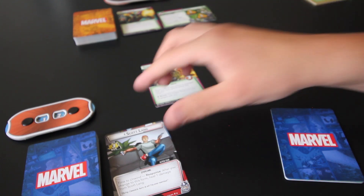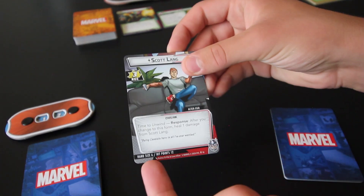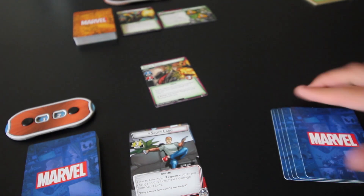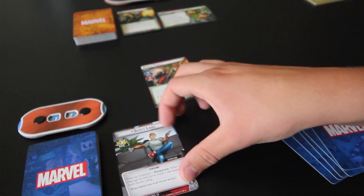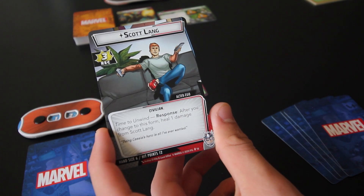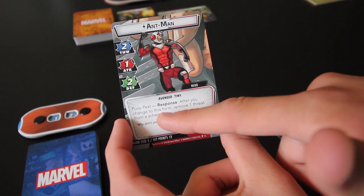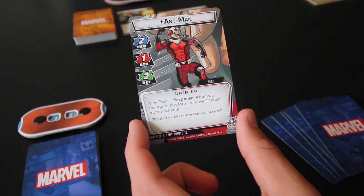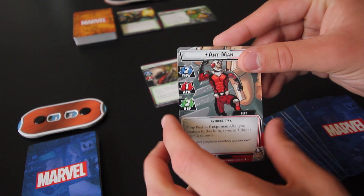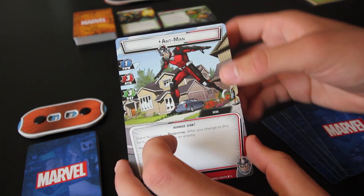So we have Scott Lang here in his Alter Ego form. He has a hand size of 6 and 12 hit points, a recovery of 3, which is kind of nice. His ability says after you change to this form, heal 1 damage from Scott Lang. Over on his hero side, he is Ant-Man, with a response that says after you change to this form, remove 1 threat from a scheme. He has 2 thwart, 1 attack, 2 defense, a hand size of 5, and still 12 hit points.